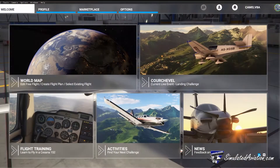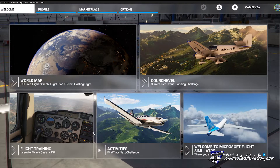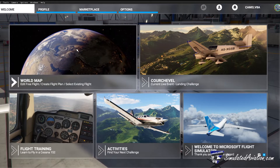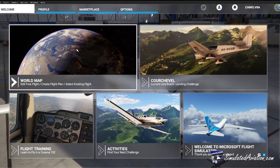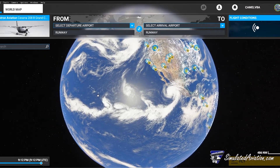First we'll be giving you a quick overview of the menu screens available to you, starting with the welcome screen. The welcome screen is your main screen to get you in the pit and into the virtual skies. Here you can take a look at the world map and start your flight to anywhere in the world.